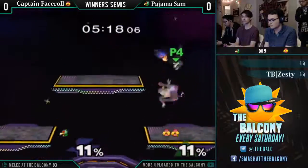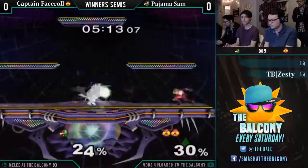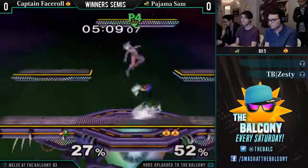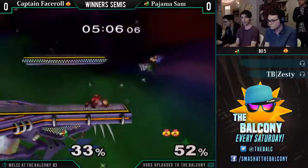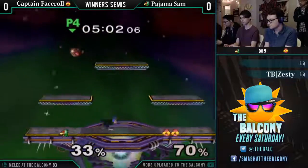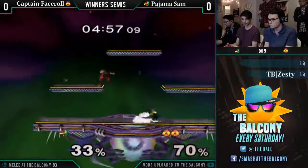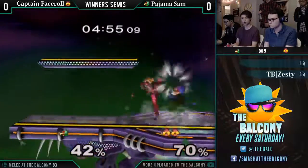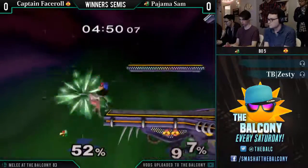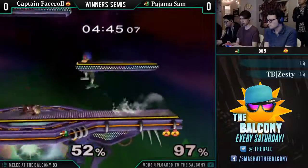Here we go — this isn't gonna re-grab. Good shine by Pajama Sam. Needles just do so much damage. Sitting back and lasering as Falco is not the best option against Sheik. She's so fast she can maneuver around it. She can charge up needles at an angle and use that against you at a distance. He was a bit too far out — too close to stage.